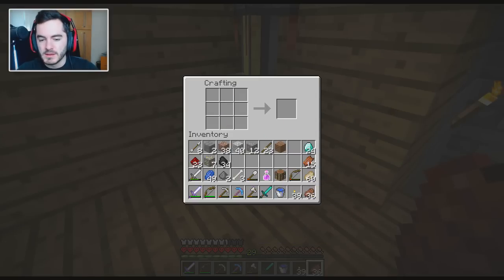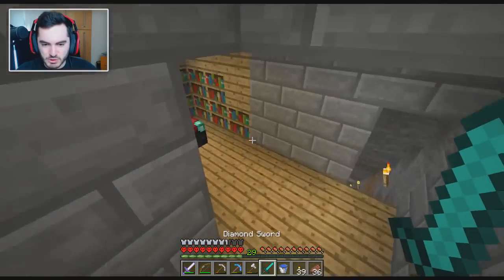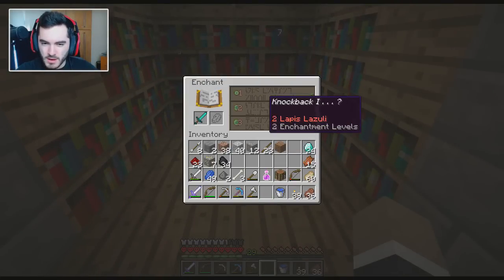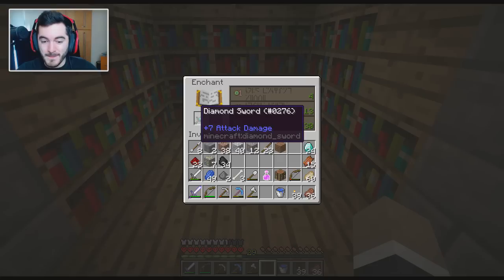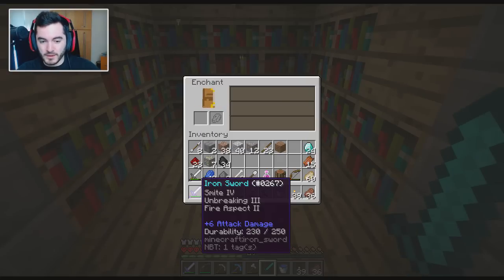We got the sword first. Do I want to make another diamond pickaxe? I can't even stand the suspense — we've gotta just go and see what the enchantment table gives us. Sharpness 3, knockback 1. I like the sharpness 3. Sharpness 4 would be even better, but sharpness 3 is not bad at all. So I'm probably going to go for that.